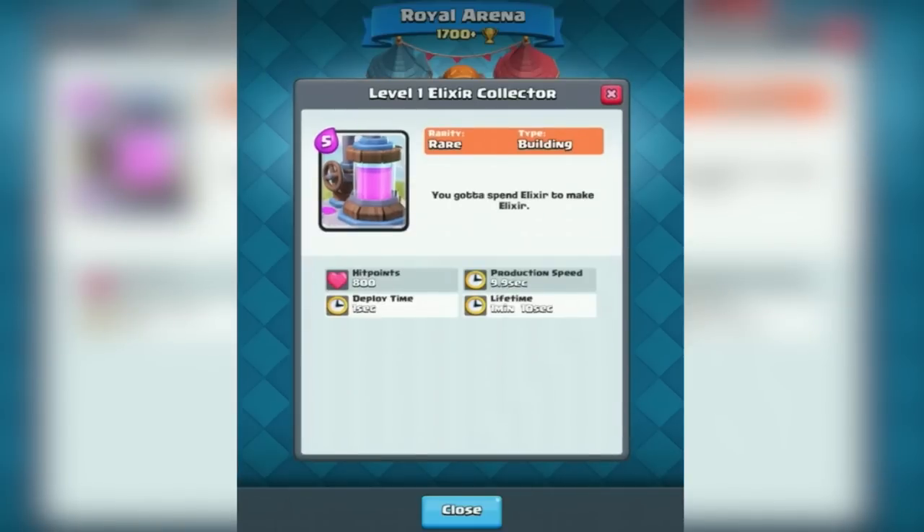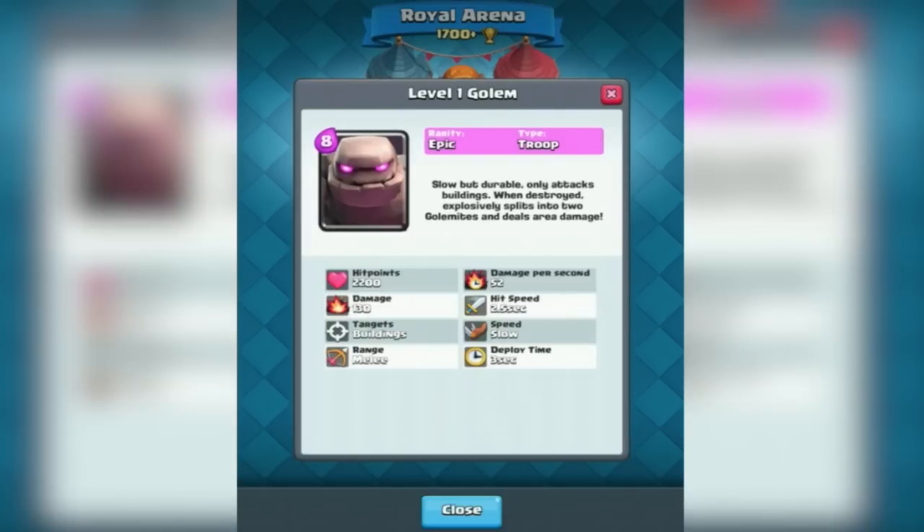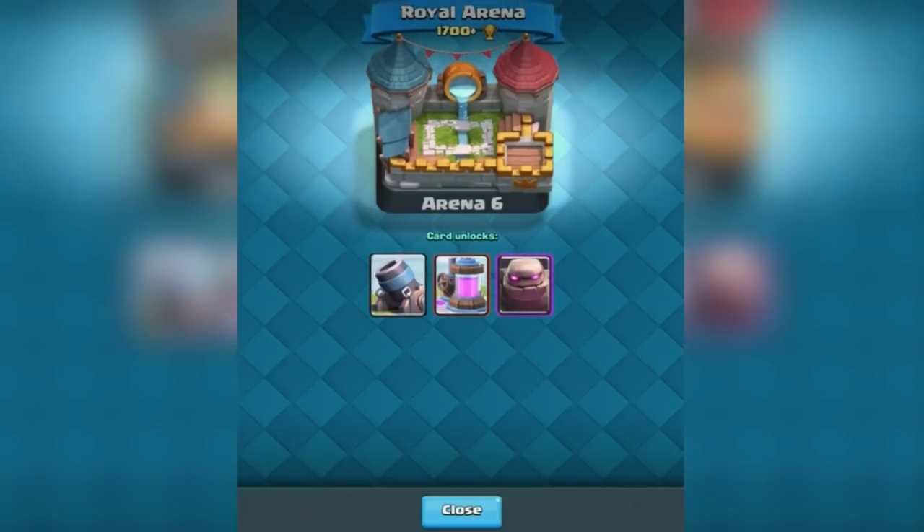Elixir collector — that's interesting. I'm wondering how that works. So does that mean I can build up my elixir faster if I've got these pumps? That's kind of interesting, I've never seen that. And then the golem — eight elixir cost. Holy crap, this guy can tank, I am sure. But man, that's expensive.